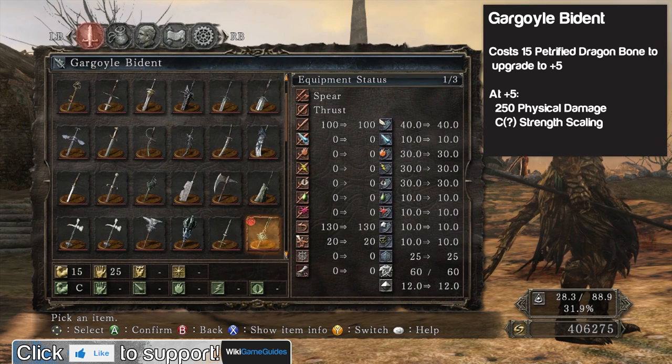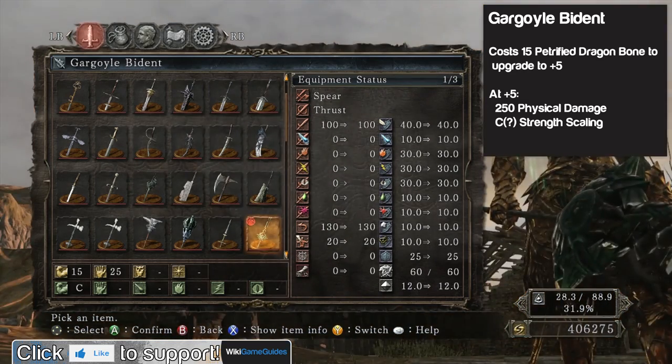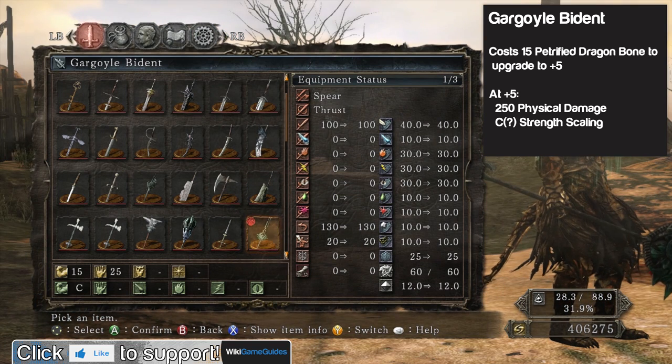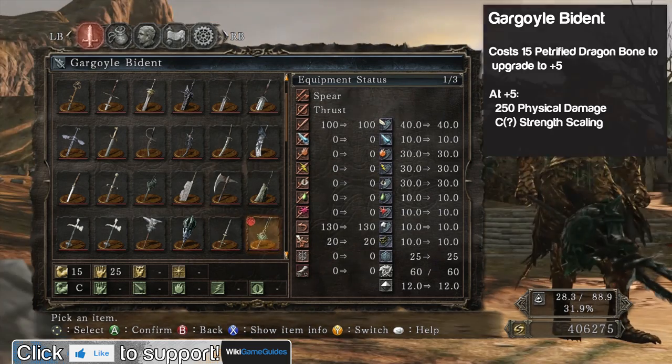So it has very low base damage, and according to my math, at plus 5 it's going to be 250 physical damage. I don't know if it's going to stay at C-scaling when it gets fully upgraded, but who knows. The wikis I've been using as a resource aren't updated on this weapon. But it's only going to do 250 physical damage at plus 5, which is pretty bad for any weapon, especially if you're getting into new game plus.